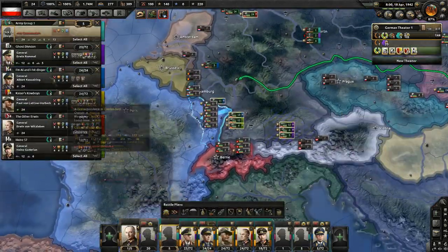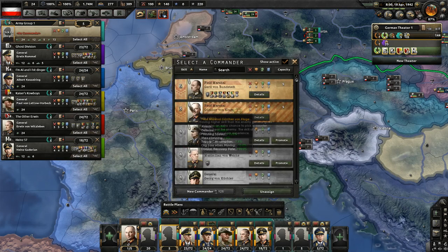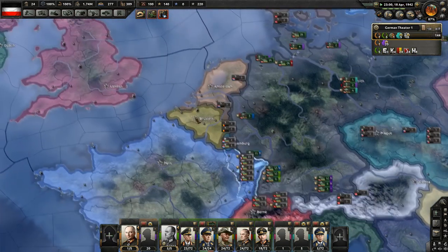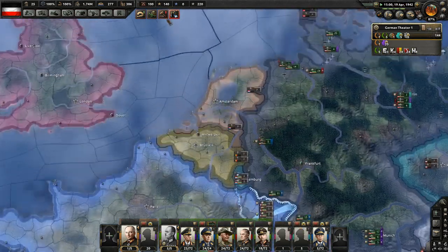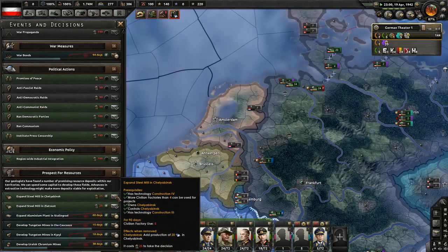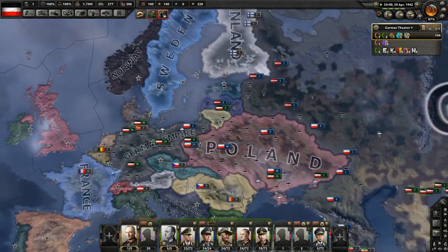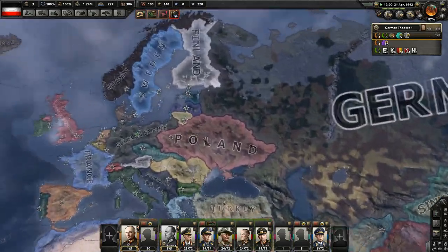Army Group One needs to be on Rundstedt and he just needs to be on green. That's what I wanted, not whatever nonsense just happened. There's an aluminum plant near Stalingrad so we have a little Germany sandwich over our allies - they'll be fine, right?